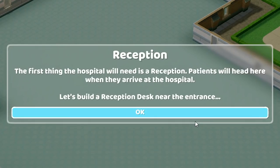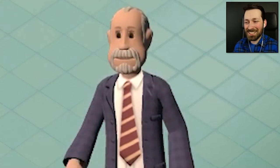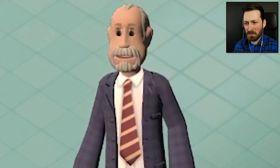Reception. The first thing the hospital will need is a reception. Patients will head here when they arrive at the hospital. Let's build a reception desk near the entrance. I'm a big fan of how they circle and then draw a giant red arrow pointing towards what you need to buy. Much appreciated there, tiny tutorial man.